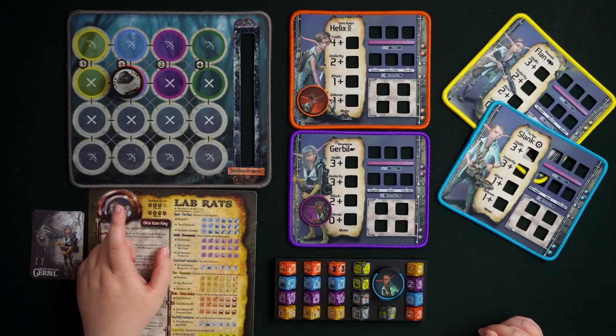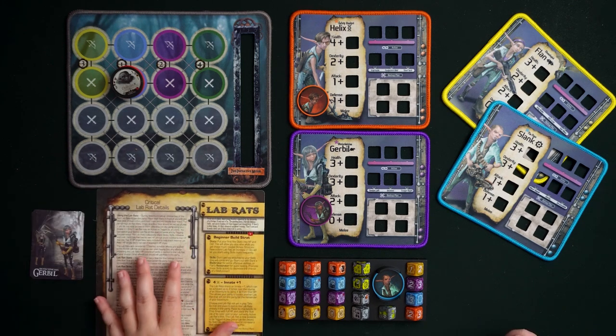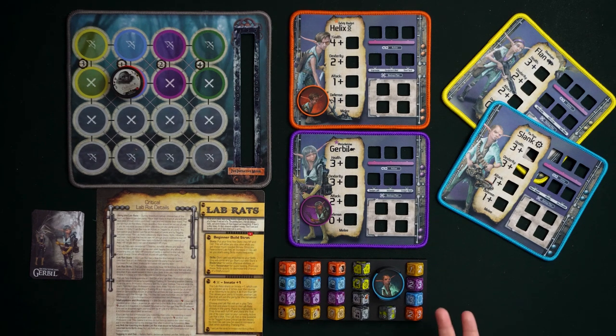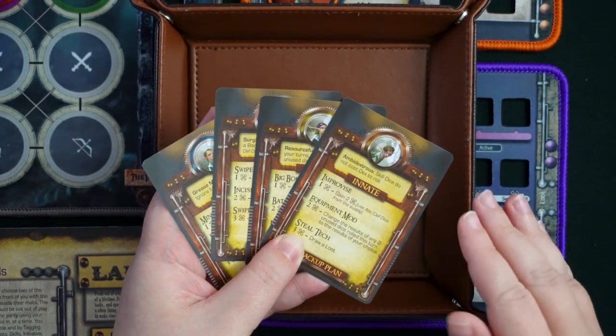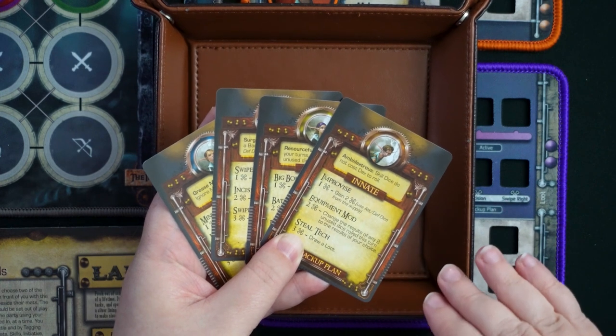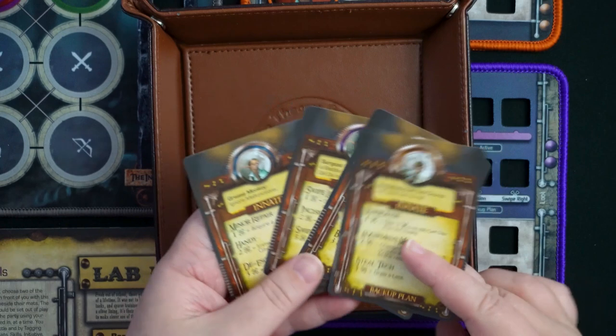The Lab Rats are considered pretty high difficulty — three out of four for co-op and four out of four for solo — but we're going to make this doable. The basic information is on the back of the reference sheet under 'Critical Lab Rat Details.' Like other Gearlocs, the Lab Rats do have innate abilities; it's just that there are four of them and they each have their own.